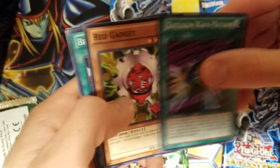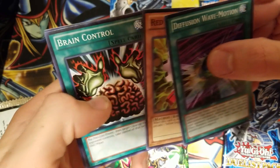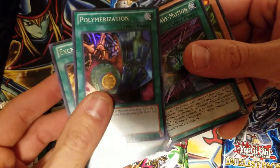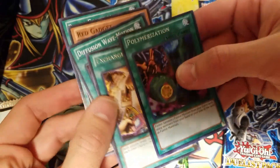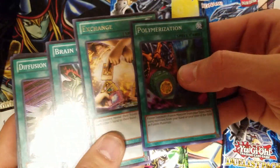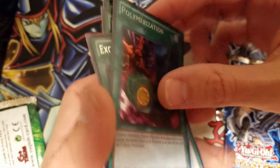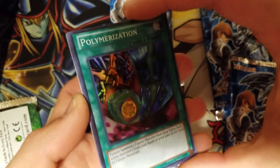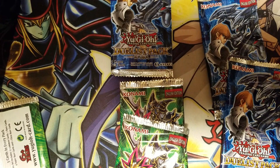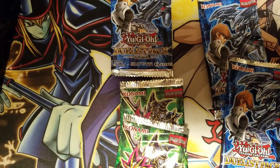We got D-Fusion, Wave Motion, Red Gadget, Brain Control — and yes, indeed it was a holo! We got a super rare Polymerization and an Exchange. That's a pretty good pack, honestly, all things considered. This card recently came off the ban list. I saw Exchange see some play like a format or two ago. And this is the alt art of Poly, which is a pretty damn good pull. I like that artwork a lot and I think I might hang on to that one.